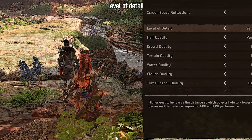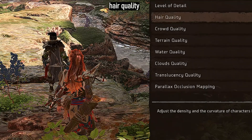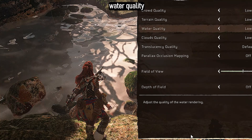Level of detail increases the distance at which objects fade to a lower detail level, showing a more detailed environment when set to high compared to low, and this also affects the characters themselves. Hair quality increases the density and curvature of your character's hair, so on high settings it will be more realistic with more strands and more detail. Terrain quality adjusts the terrain rendered — on high, the terrain has more details, more foliage, more stone, soil and other environmental elements. Water quality affects details on water surfaces: the waves, the color, the movement, and when set to low it reduces details with less waves, less movement and reflection.